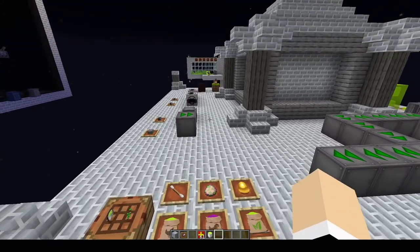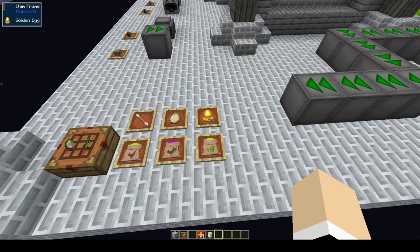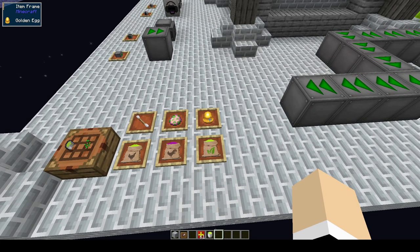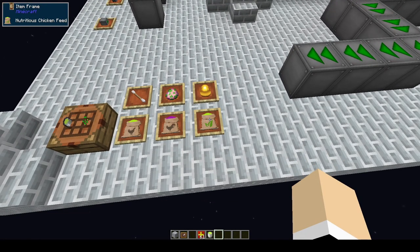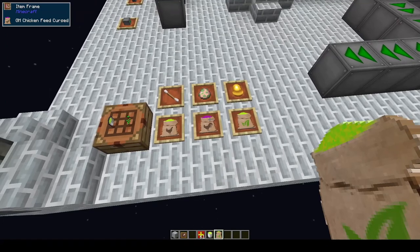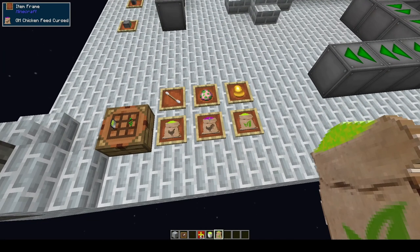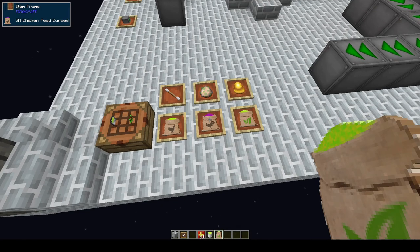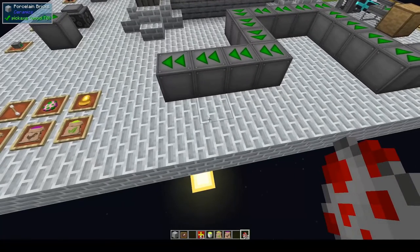In order to get the peaceful grass you will need a golden egg, which will do a five-by-five area. To make the golden egg you will need nutritious chicken feed. To get hostile mobs you'll need a rotten egg, for which you will need cursed chicken feed.